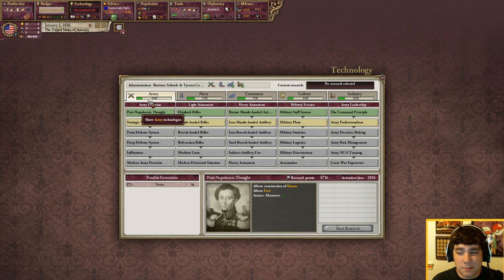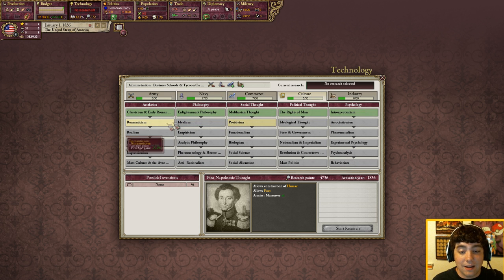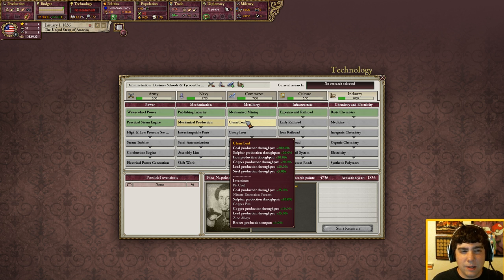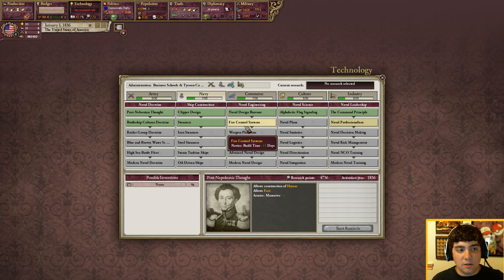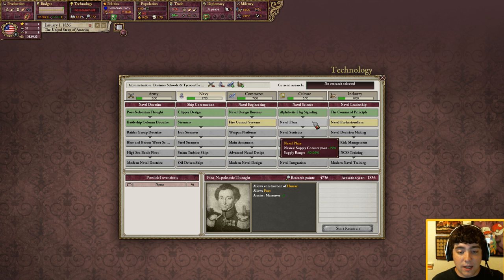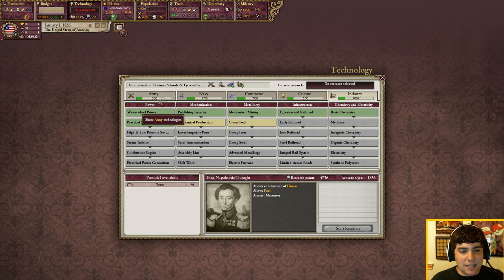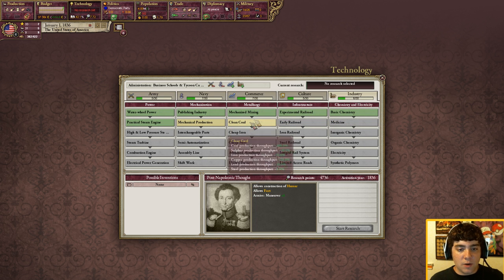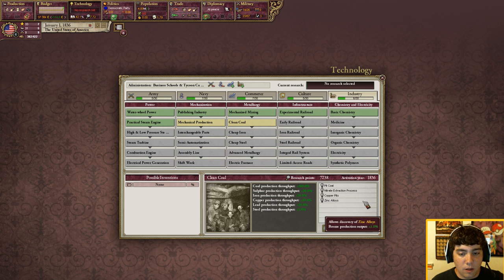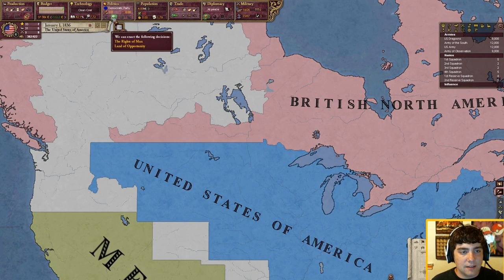Technology is really up to personal choice. As the United States we're already a great power so we don't have to worry about reaching great power status, which is normally the goal if you're a secondary power. I'd go ahead and read all the text for what you can research — the game is on pause so you have time. As the United States I would go with either iron muzzle-loaded artillery to get your units ready to fight Mexico, or clean coal to beef up your industry. For this we'll just go with clean coal.